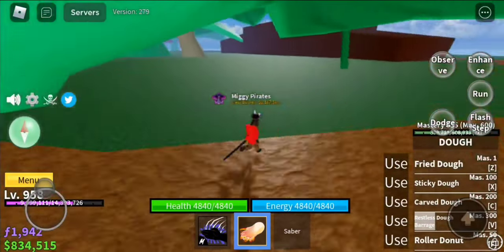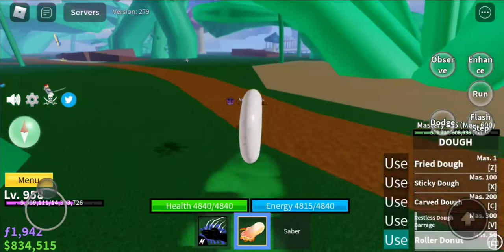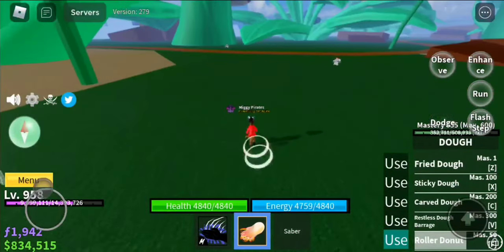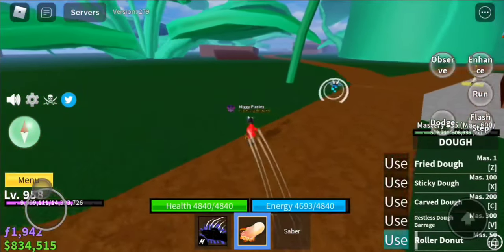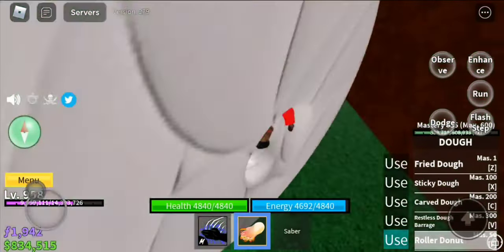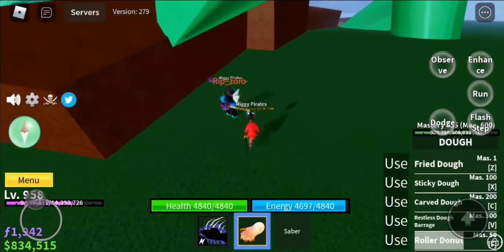The first location is over here — follow me. The first flower spawns right in this area. If it's not here, there are four more locations. If you go to the first location and it's not here, there's another spot — guaranteed more right here. This is where it spawns.